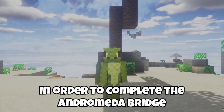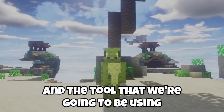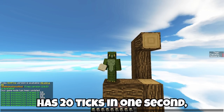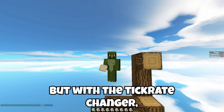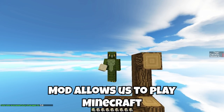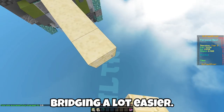In order to complete the Andromeda bridge without hacks, players have to use something called TAS — Tool Assisted Speed Runs. The tool we're going to be using is the Tick Rate Changer. A standard Minecraft world has 20 ticks in one second, but with the Tick Rate Changer, we can change this number to whatever we want. The Tick Rate Changer mod allows us to play Minecraft at a slower speed than normal, which makes something like Andromeda bridging a lot easier.